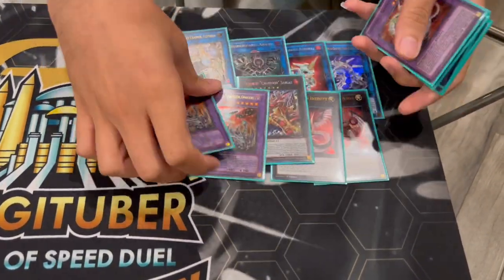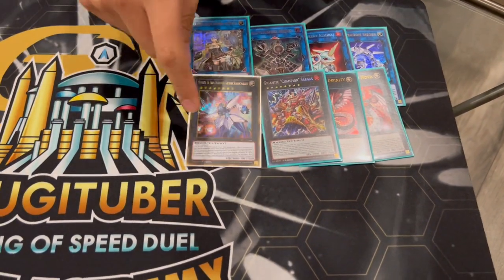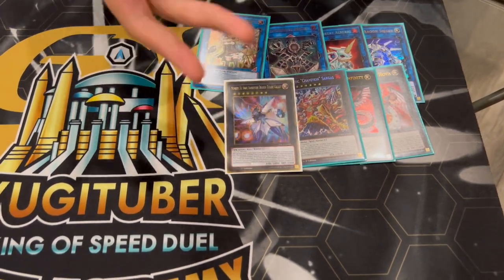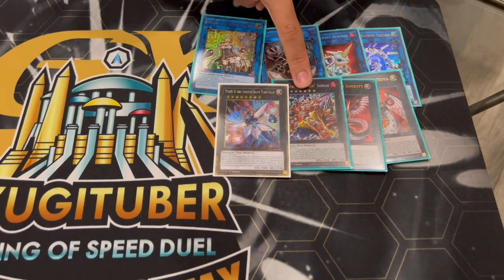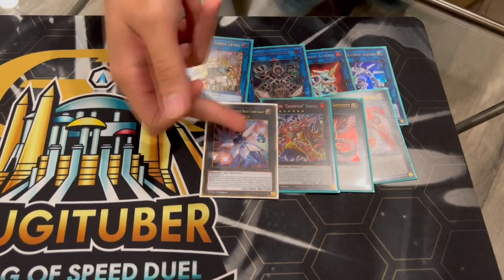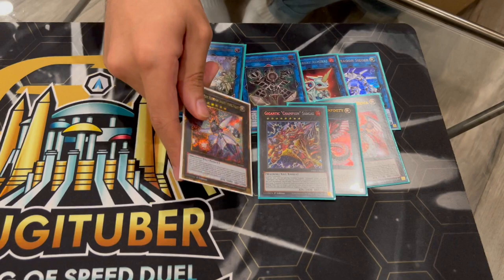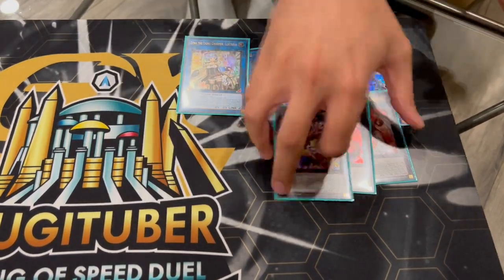Being able to summon Cyber End and Cyber Twin and just cheating them out is so broken. That's it for the extra deck — 15 cards. One thing to mention: you guys can play Hope Harbinger rather than Sargasso. If you're making your Rank 8 instead of searching Regulus with Sargasso, you can just make Rank 8 Harbinger and Harbinger is a spell/trap negate. It's really up to you — I just feel like Regulus is a lot more powerful, but Harbinger is technically an option too.